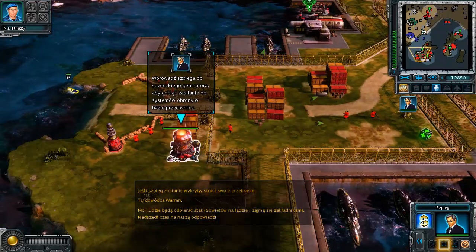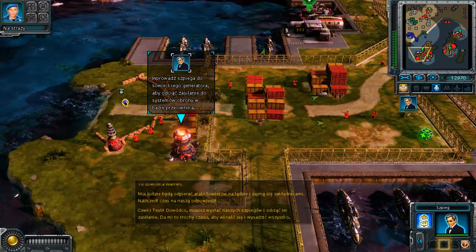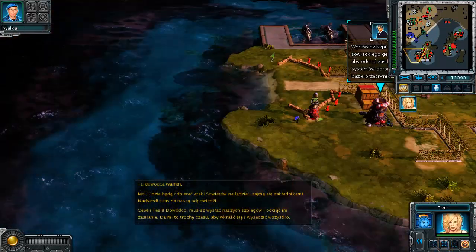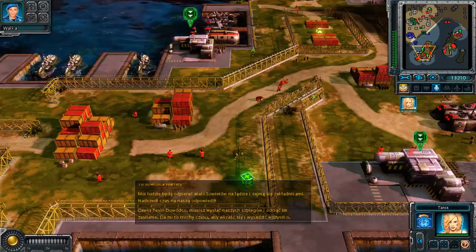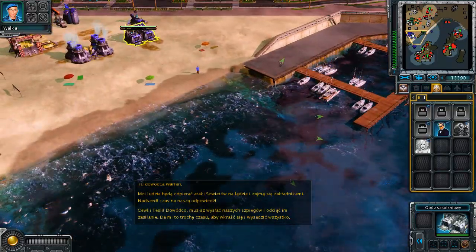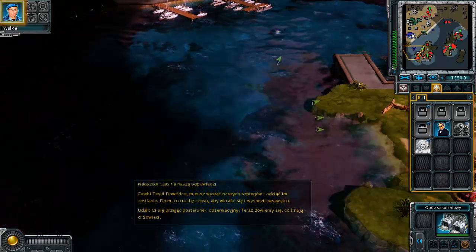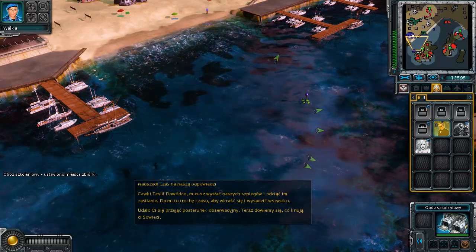Hmm, this agent Tanya — she intrigues me. Remember, I'm on tesla coils, Commander. I need you to send our spies in and take down their power. That'll give me enough time to run in and block those defenses. Observation post captured — now we can see what the Soviets are up to.